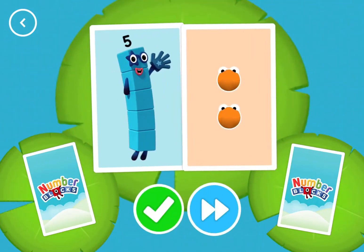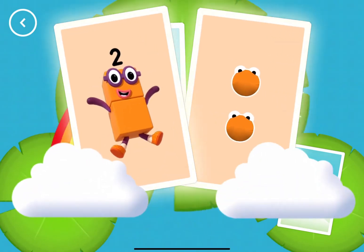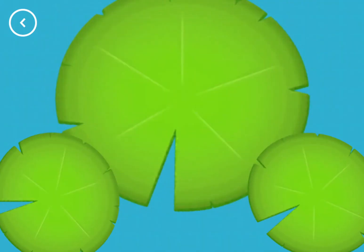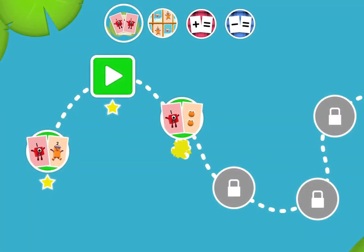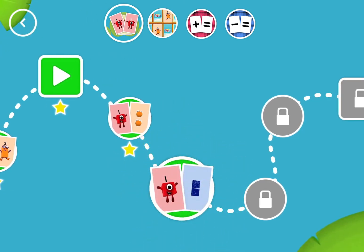Five! Two! Two! Snap! You've found two matching numbers! You did it! You've earned a star! A new level has unlocked!